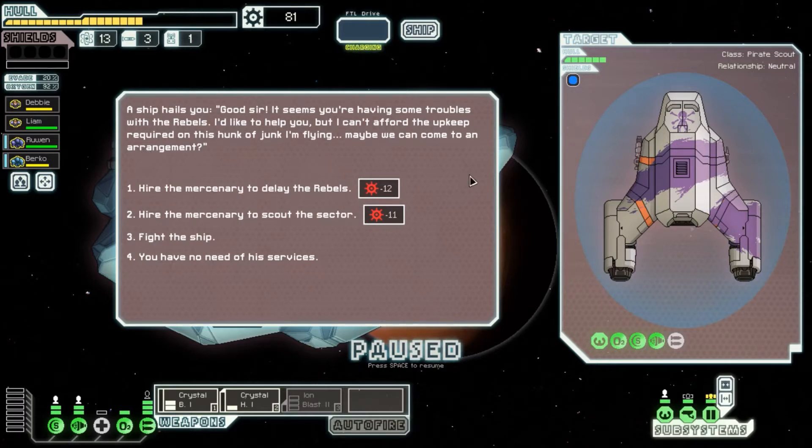That kind of sucks because these sound like good people and we always fight them. Delaying the rebels — would we get more than 12? How many turns do they delay? If they delay it two turns, this could be more than worth it because we're gonna get way more than 12, like at least 14. Scouting the sector could also tell us where the store is. But if the store is right next to us, then we just basically threw away 11 scrap. You know what, I'm gonna use them to scout.